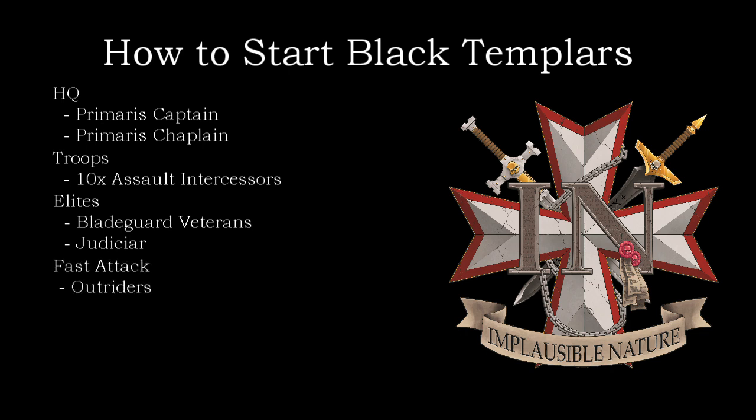For Fast Attack, we went with our Outrider squad. They're going to help you grab objectives and take out light infantry and screening infantry, pushing small light units off of objectives. Our Heavy Support will obviously be our Eradicators, and they are going to help you take down those big targets — the monsters and the vehicles. You can even do some work to take out some elite infantry, although you'll probably want to sling your Bladeguard at those.